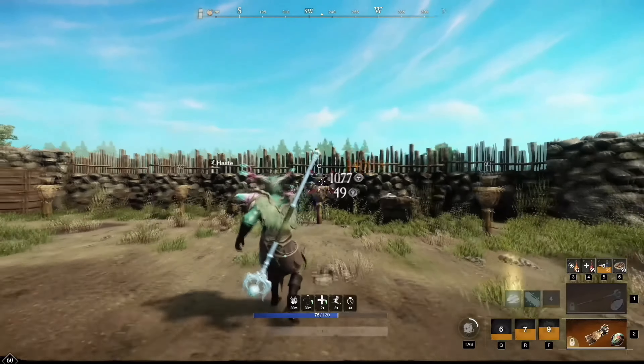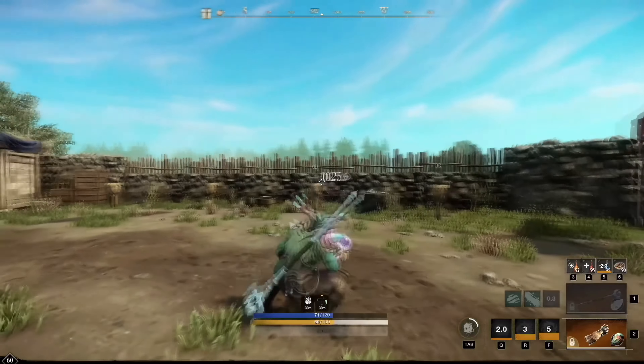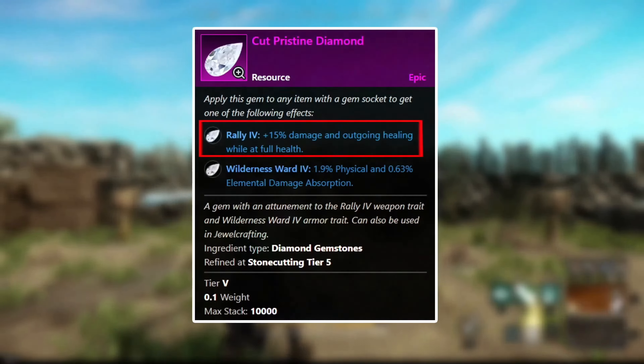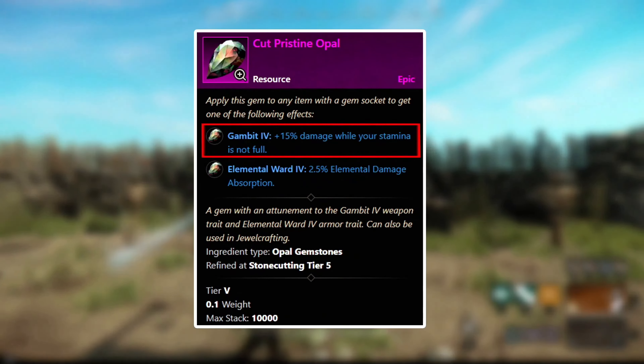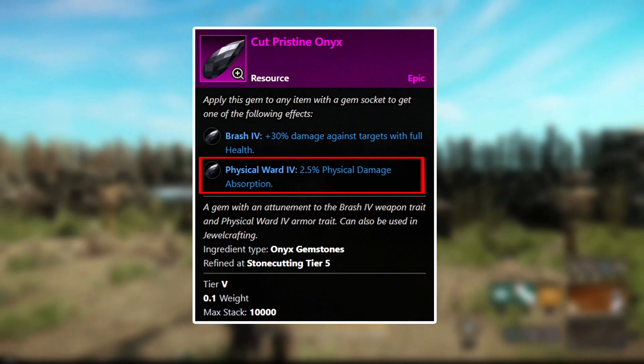For my last and final conclusions for this build: this void gauntlet and life staff combination is very strong and is definitely the new meta for healers. For gems, use the diamond gem on the life staff, the opal gem on the void gauntlet, and for all of your gear, rings, amulets, and everything else use the onyx gems.